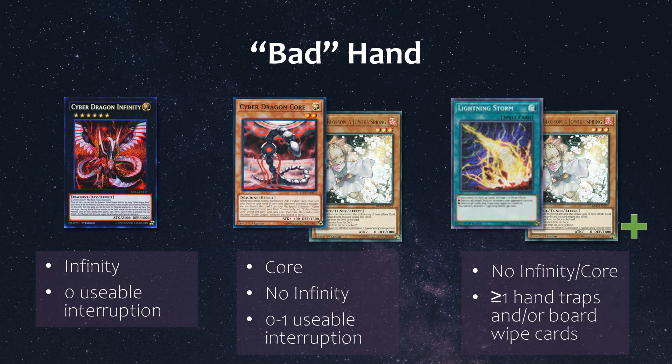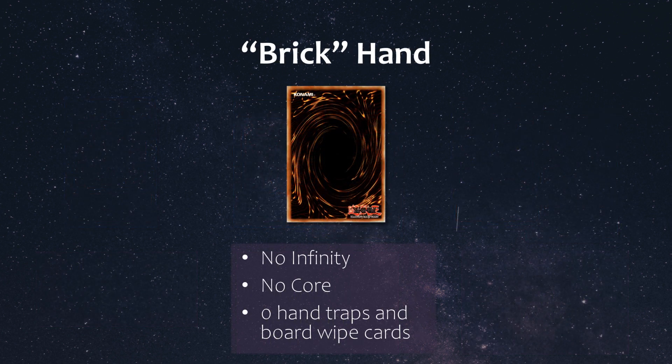A bad hand was defined as one of a few possible scenarios. One: having access to summon out Infinity with or without Core but having zero usable interruptions. Another scenario is when you have access to Core but just one or no usable interruptions and no means of summoning out Infinity. Lastly, a hand would also be considered bad when you have one or more hand traps in your opening hand of five cards, or board wipe cards in your hand of six cards, but no Infinity and no access to Core. Board wipe cards would include things like Evenly Matched and Lightning Storm.